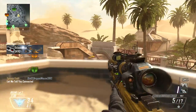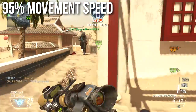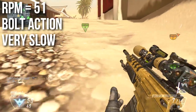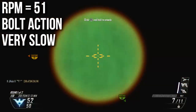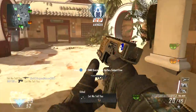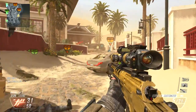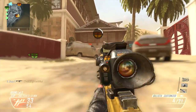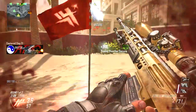The weapon has a 95 movement speed, the same as all other sniper rifles — even though it may feel lighter, it moves at the same speed as the DSR and SVU-AS. It shoots very slowly at 51 RPM, compared to the DSR's 50 RPM, and it's bolt action. The bolt action matters because if you swap to a secondary and then redraw the sniper rifle, you have to go through the whole bolt animation — there's no canceling it.